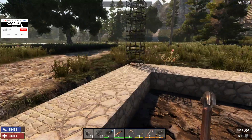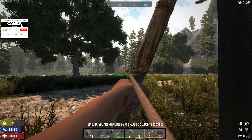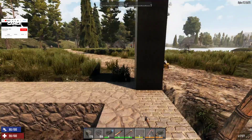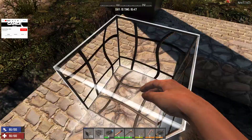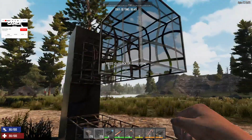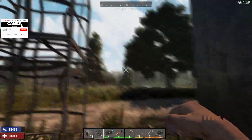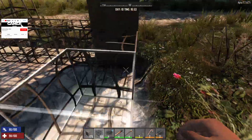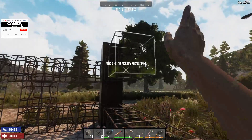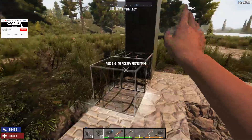I would like my door facing this way. One shot at him — I hit him in the head and one shot. The rebar frames do not have a high weight, so probably that's why they can stand easily on their own.